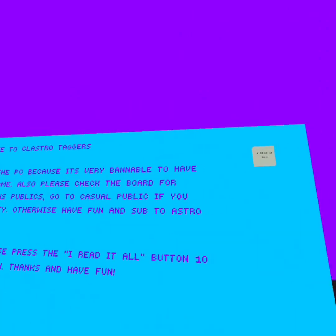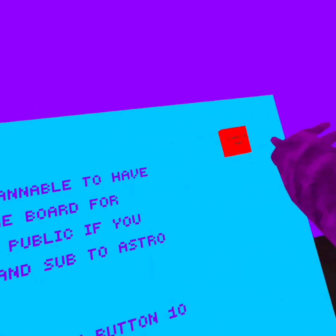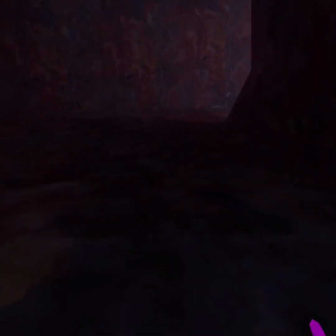So it says right there, please set your name. You can read all this. I already read it before because, like I said, it's a copy of Phoenix Tigers. But if it is your first time playing this game, then read it. But first thing you want to do — this goes for both games, Phoenix Tigers and this game.